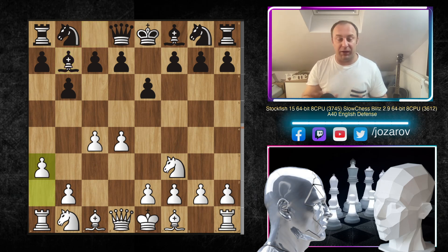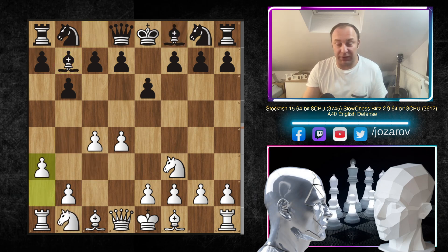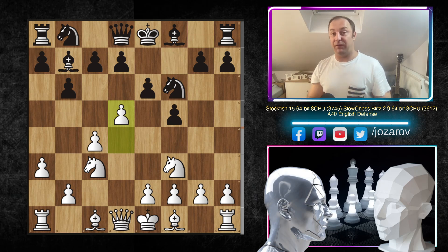After b6, Stockfish plays the normal developing move Nf3, then Bb7, and now a3 — Stockfish is not allowing what I like to call the 'Nimzoic move,' which is Bb4. Black was waiting for Nc3 and then the pin with Bb4, but a3 prevents this idea. Now f5 comes from Slow Chess, again with the knight to f6 idea to occupy the e4 square, and in the continuation Nc3, Nf6, and now an interesting idea: d5 immediately.